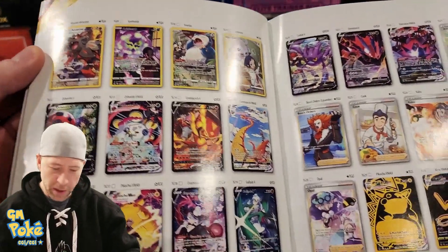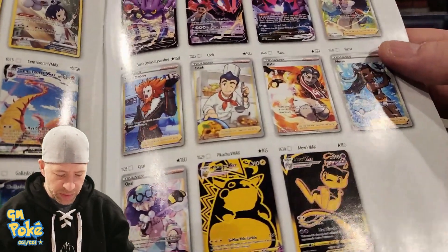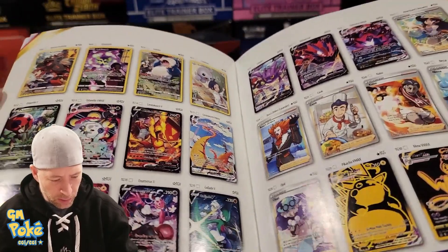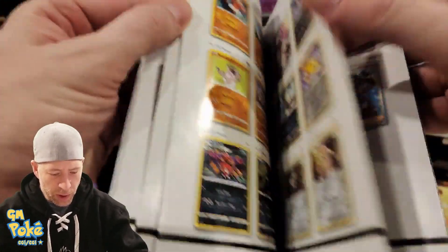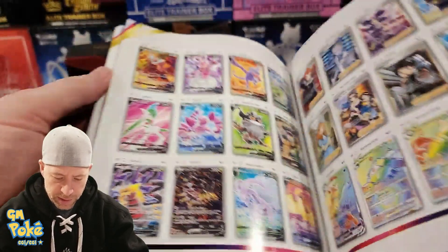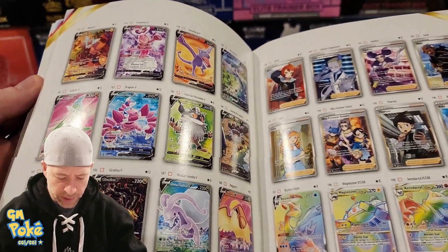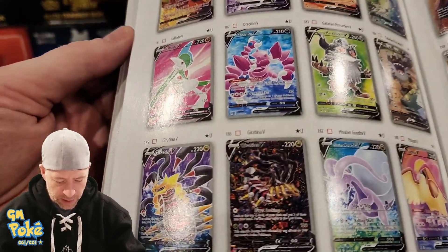I'm not sure if you guys are putting cards in binders or what, but what are we looking for? That secret Mew would be pretty sweet looking in the collection. I love Snorlaxes — maybe the Snorlax would be pretty cool. What card are you guys looking for from the set? There's tons of secrets, trainer gallery cards, tons of Vs, full trainers, rainbows. And they have the Giratina in this one too.